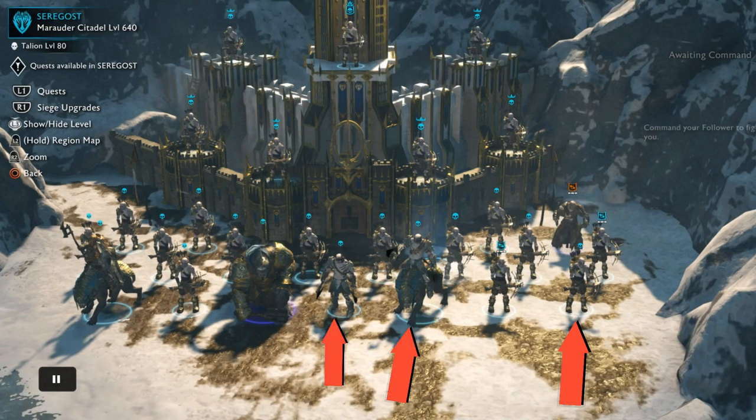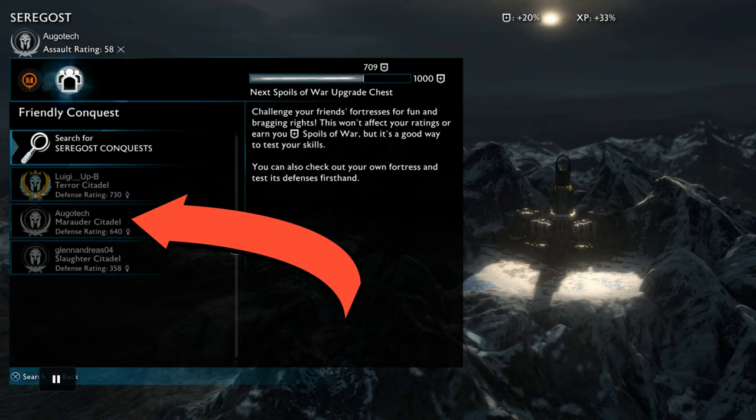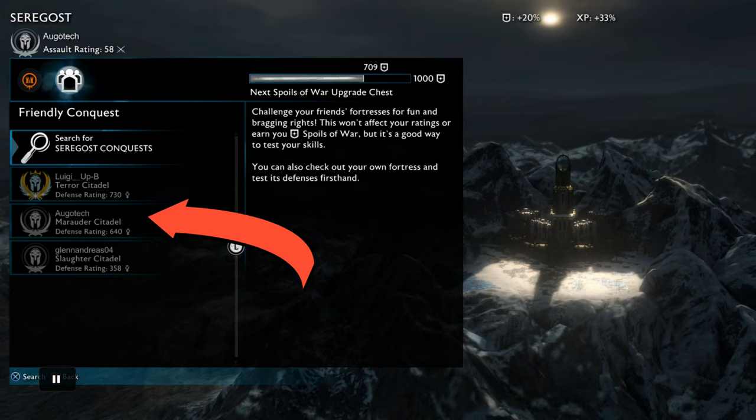Before you start filling your map with captains, I recommend you complete all the DLC missions and outpost missions, because they often make your orcs disappear from the map. If you play on PS4, you can always search up Egotech and attack my fort instead of making one yourself.